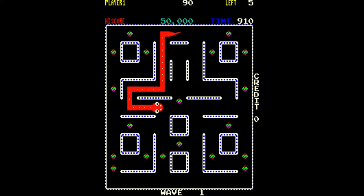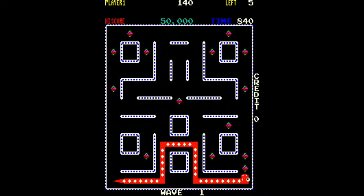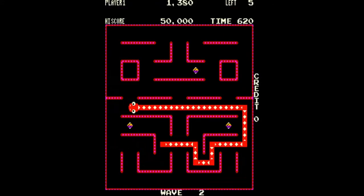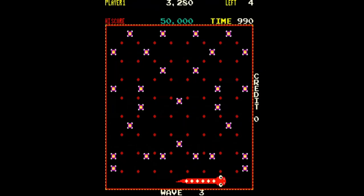As you move around the maze you need to keep the head of the snake from touching any part of the snake's body, because if you touch any part of the body you will lose a life. As Nibbler eats the spots he will grow longer.